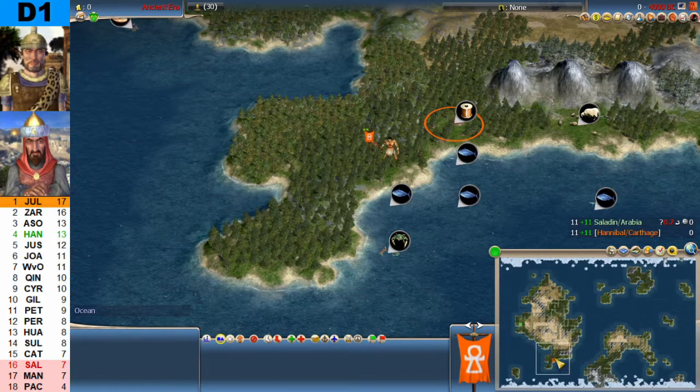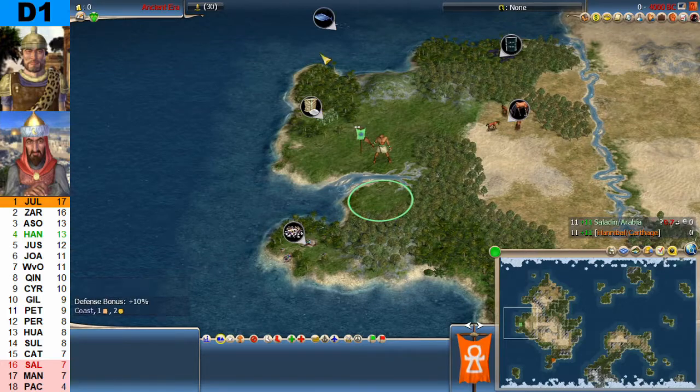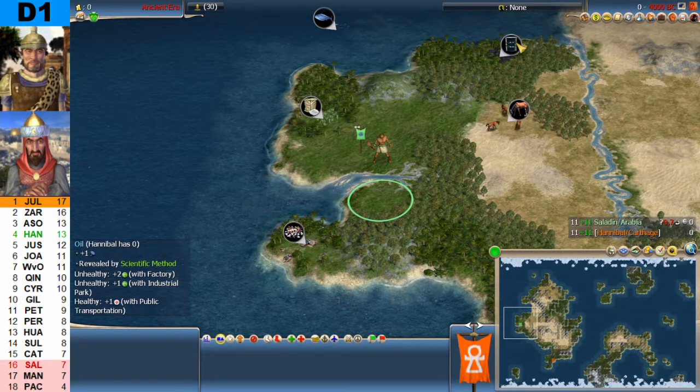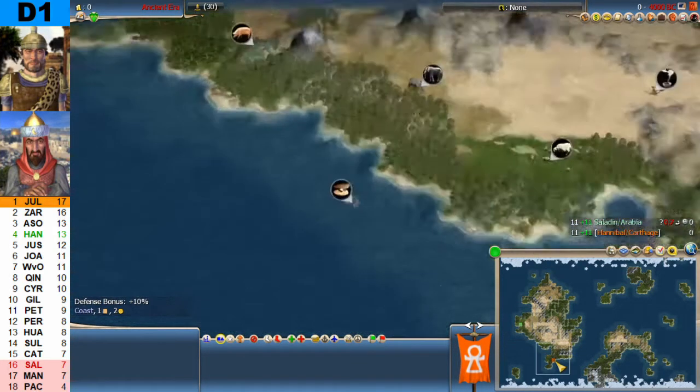He starts on the southern part of the starting continent. In the middle to the west, we find Saladin's starting position: riverside, gems, sugar, fish up here, some oil, and there are horses. We also see some floodplains here and over there as well.